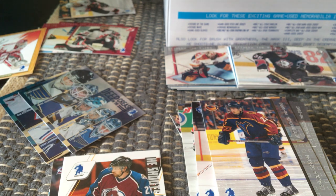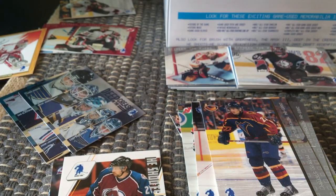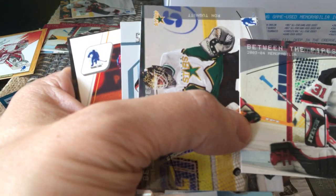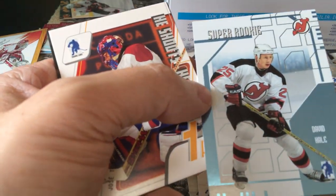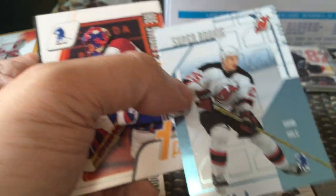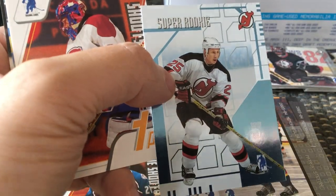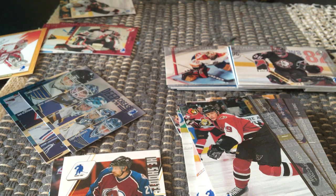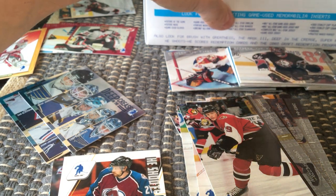Zero Eleven is another guy who does breaks — very popular, plain-spoken guy from the Toronto region. Good cat, does awesome breaks. Oh, we have another hit! This is really cool. Here is a super rookie — I don't know how rare these are — and it's a David Hale. Unfortunately not a big name, but it's a beautiful metallic blue-looking card, so I'll put it in the rookie department. Super rookies are one in 30, so there's about one per box.